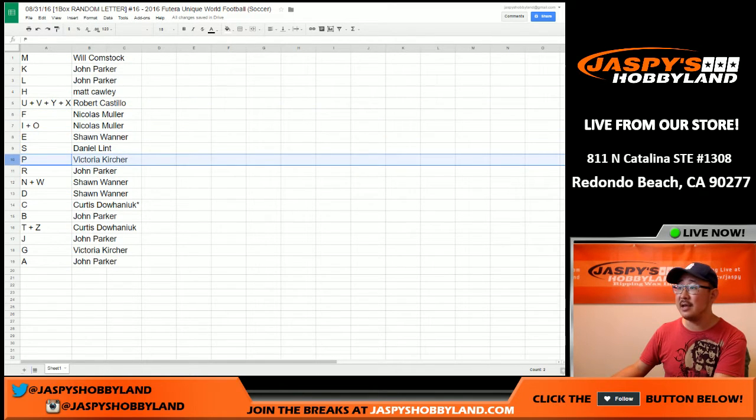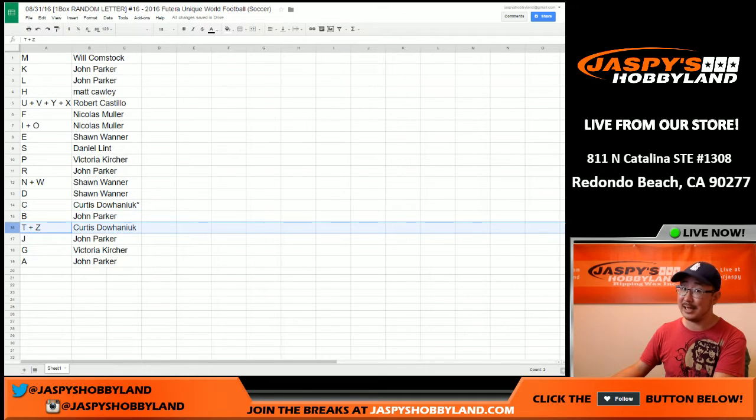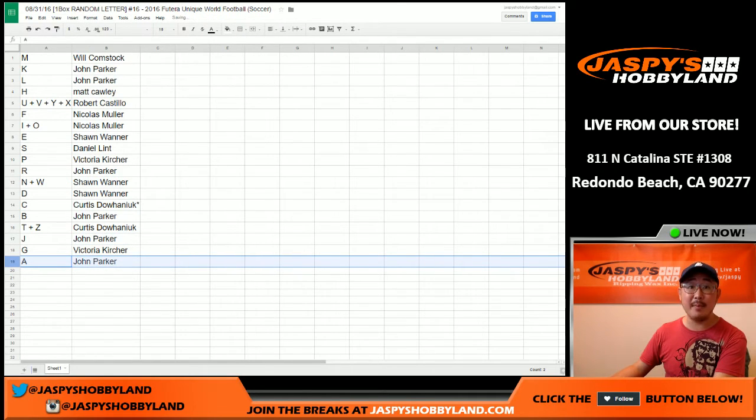Sean with E. Dan, you've got S. P for Victoria. R for John. N and W for Sean as well as the letter D. C for Curtis. B for John Parker. Curtis with T and Z — Zlatan. J for John. G for Victoria and A for John Parker. There you go folks, that was the randomizing portion of the video. When we come back we're gonna see if there are any trades and then we'll have the break — stick around, should be another good one.